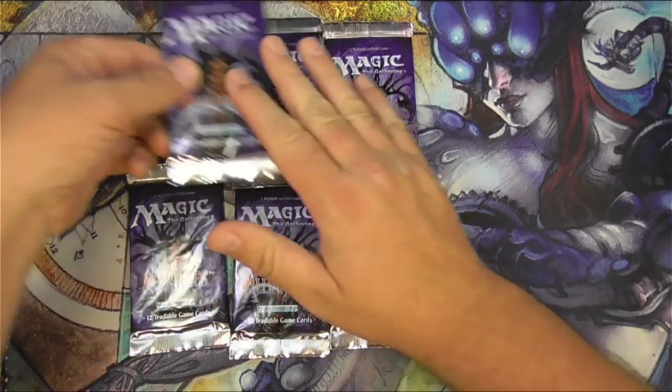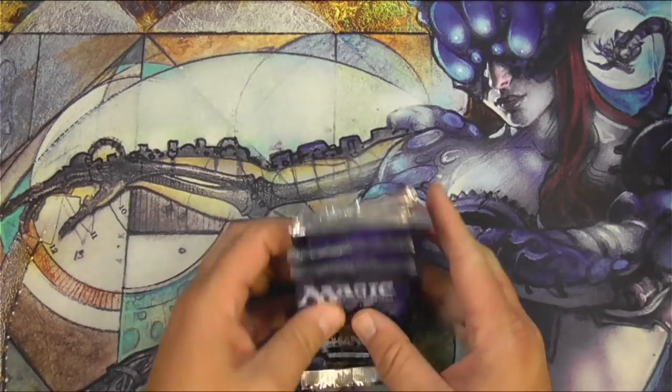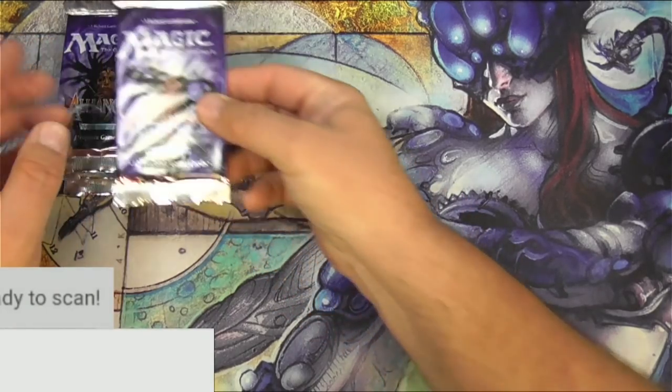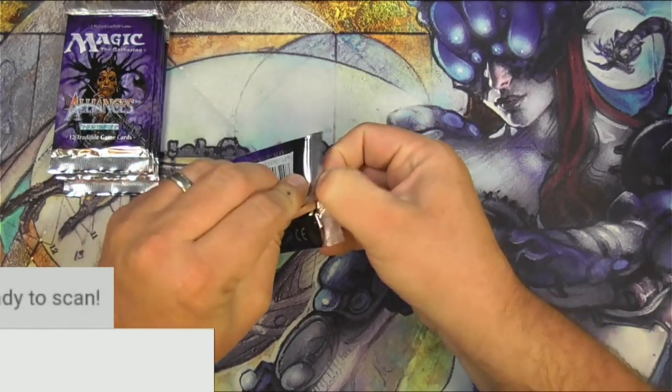Let's do it and hopefully maybe we'll get one of those, maybe something else along the way. Let's do it. We'll turn on the scanner and see how we do with this travesty. Here we go. Alliances.